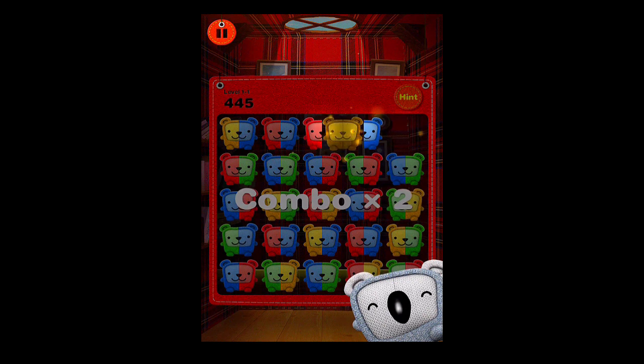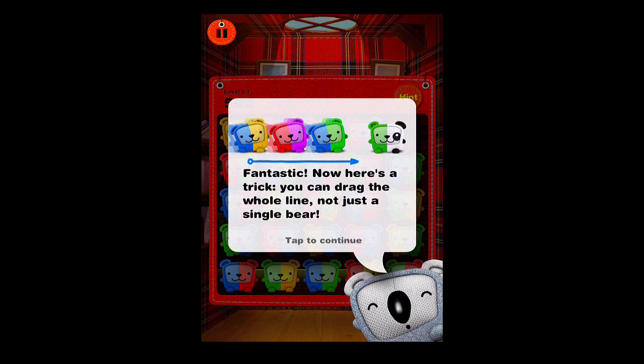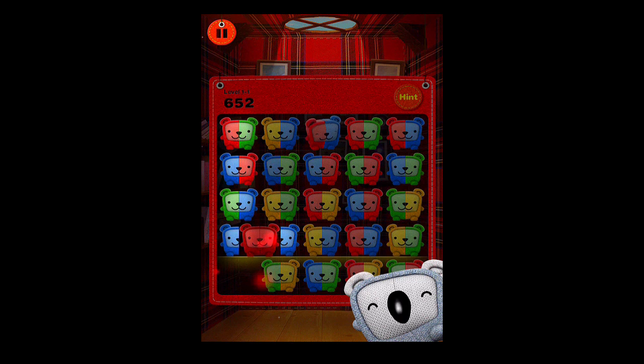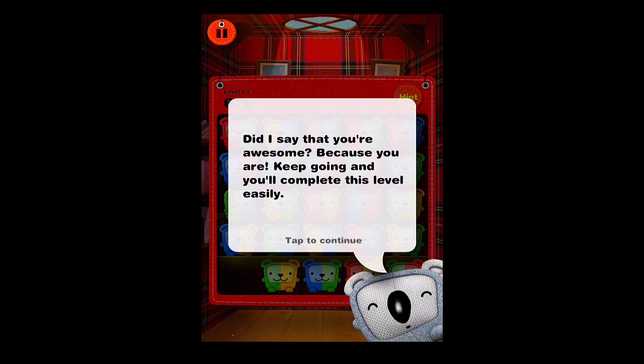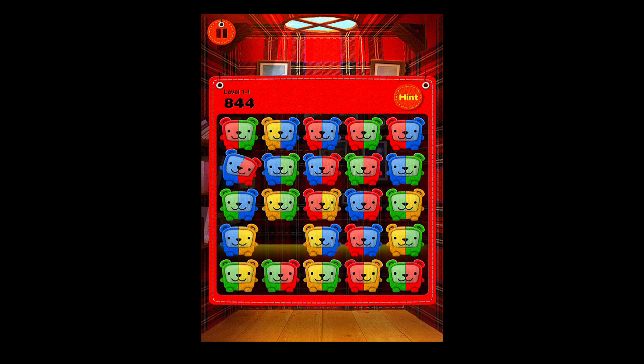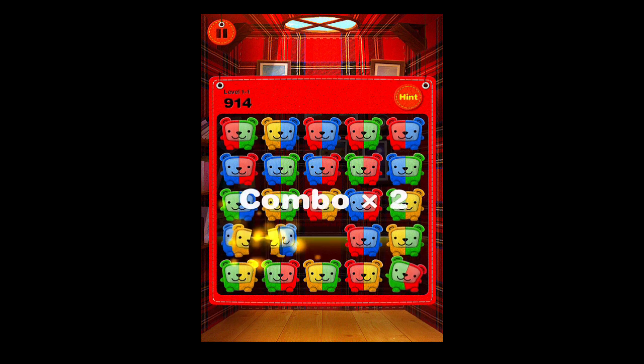Here's a trick: you can drag the whole line, not just a single bear. The guide walks us through doing that and we're successful with it. The game tells us to keep going and we'll complete this level easily. It gives us a hint, so we'll simply move the pieces down — and you can see where we're going with the matching.